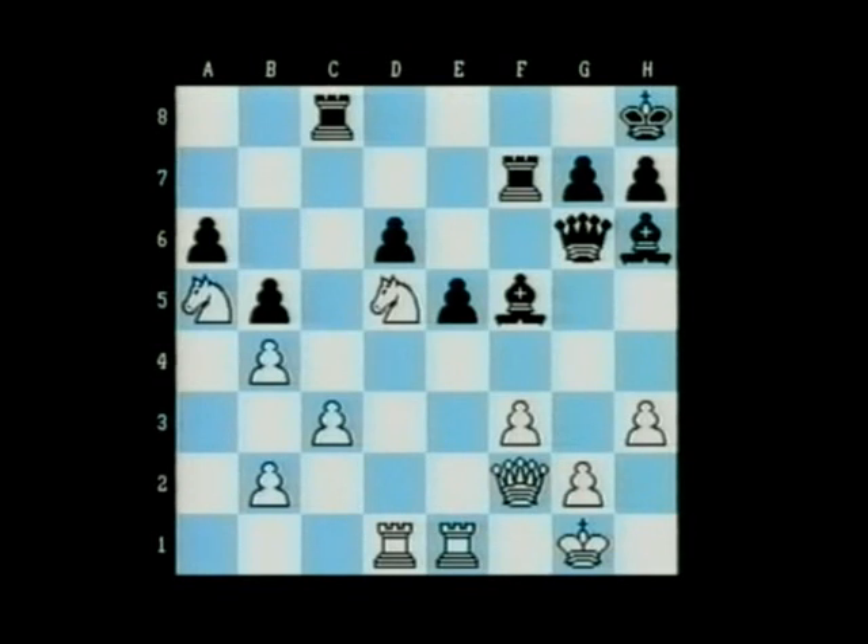The queen has moved to a much more powerful square. It's supporting the bishop on f5 and looking down at white's king. The threat, of course, is bishop takes h3. So Evandrook moved the king to the corner. Now rook to f8 — just look at Kasparov's position. It's a picture. It's just poetry. The two bishops raking across the position, the queen on g6, and the black rooks doubled on the f-file. It's just a glorious position.